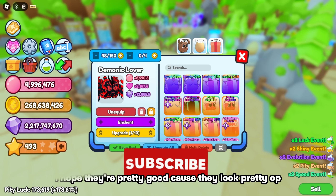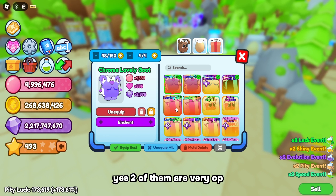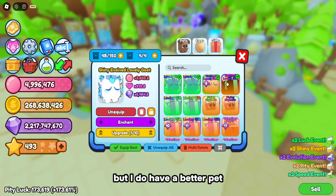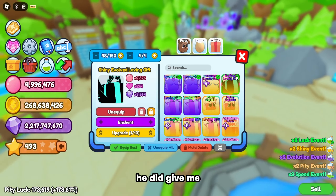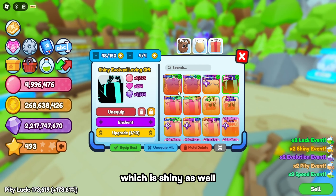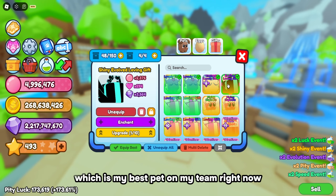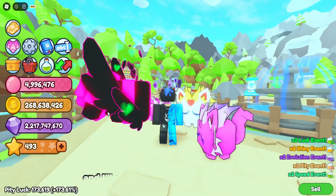Two of them are very OP and two of them are kind of mid, but I do have better pets. He also gave me an Involved Loving Gift which is shiny as well, which is kind of overpowered - it's my best pet on my team right now without any enchants. Anyway, thanks for watching and I'll see you in the next one, bye!